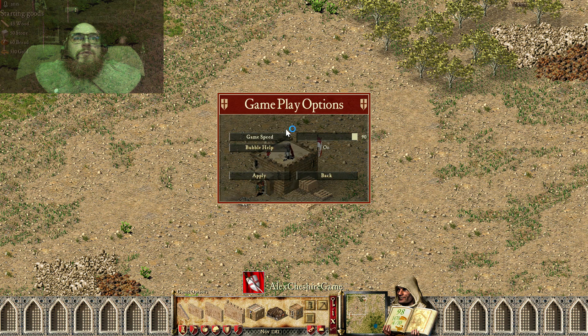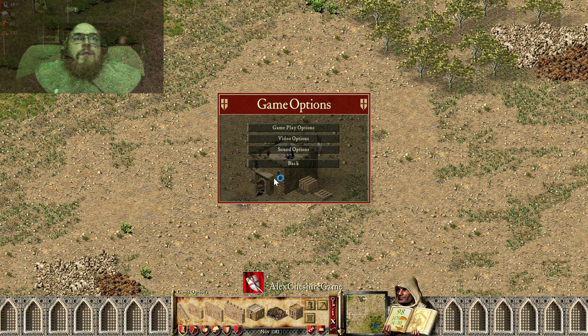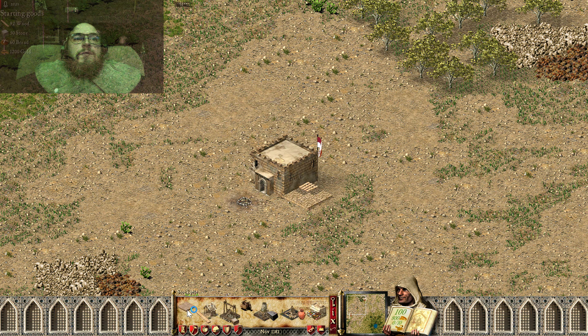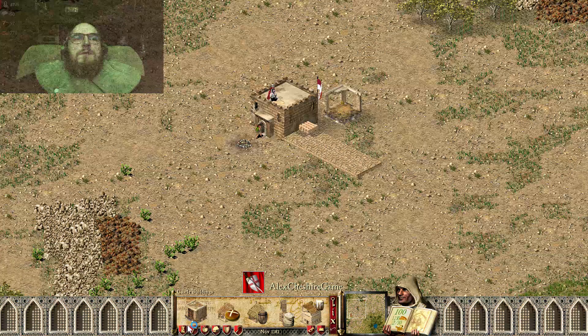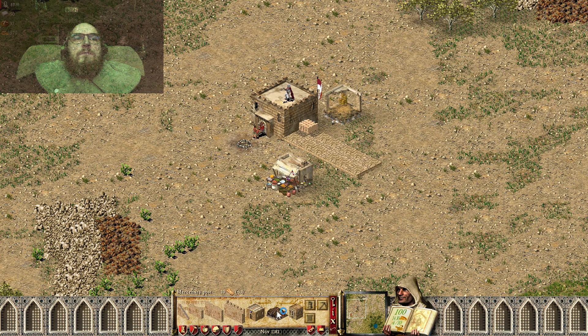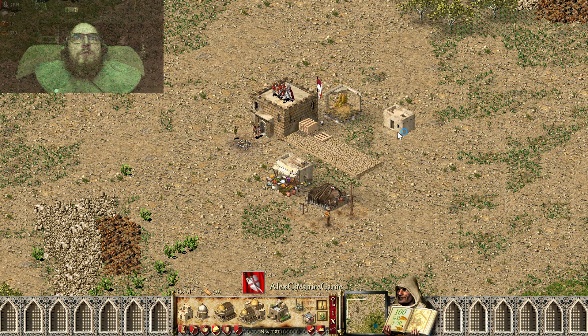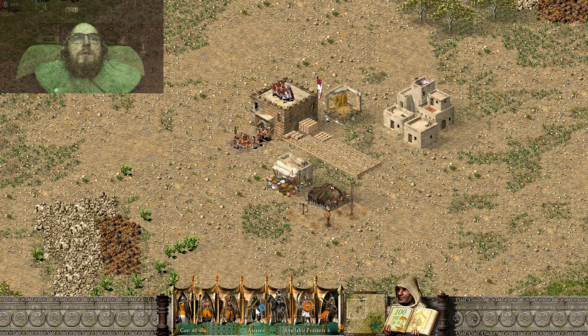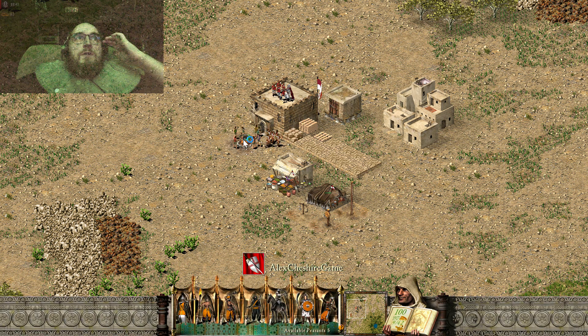We don't need to lose any second. We try to use the rush tactics: marketplace, mercenary port, additional hovels to create more people that can stand around the fire.